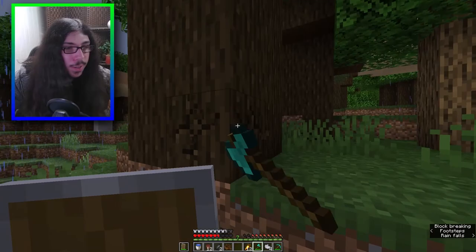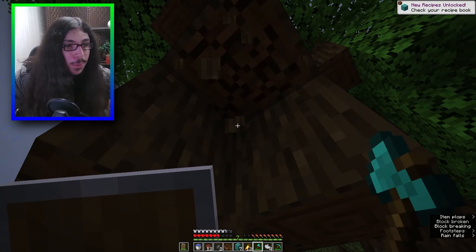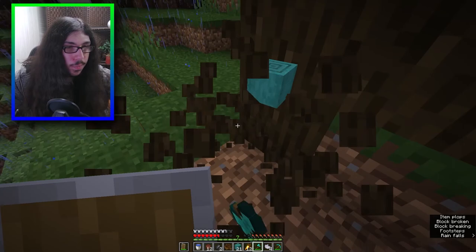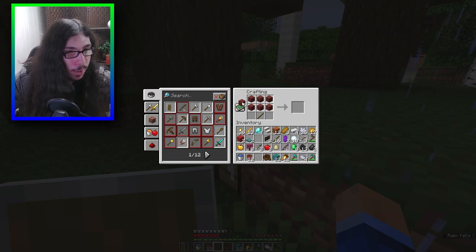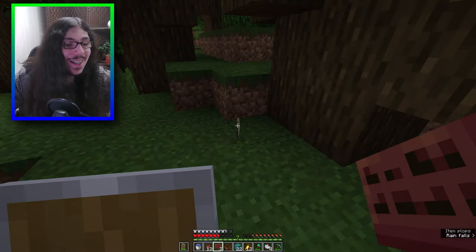What about these guys? They don't drop anything. Let's try some of these new blocks - that just gives me more wood. I might as well stock up now because I'm gonna need a lot of sticks for ender pearl trading. What about stripped - wait, this is new. I could try a mangrove sign.